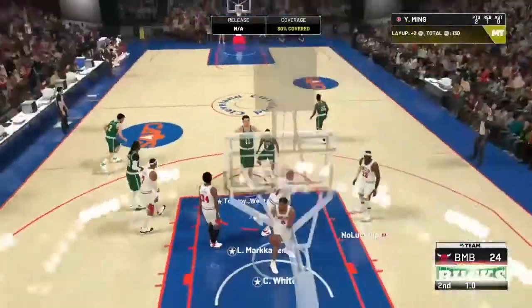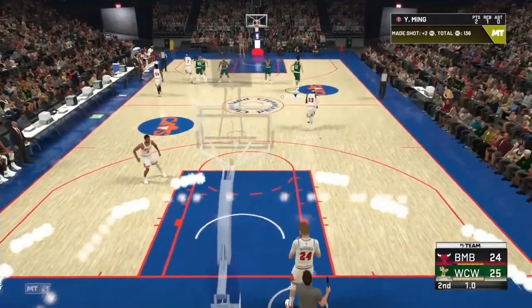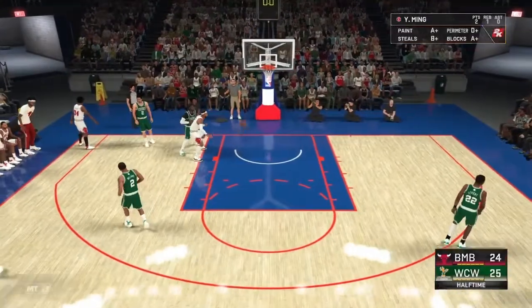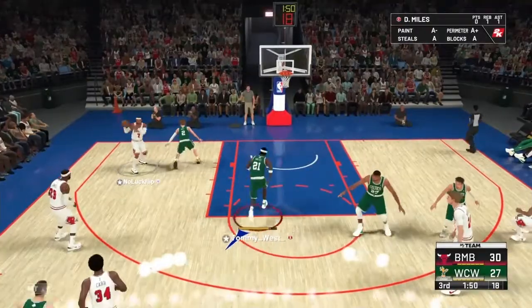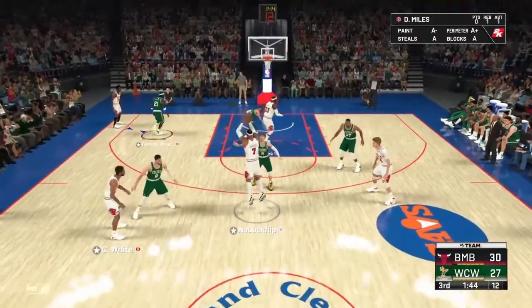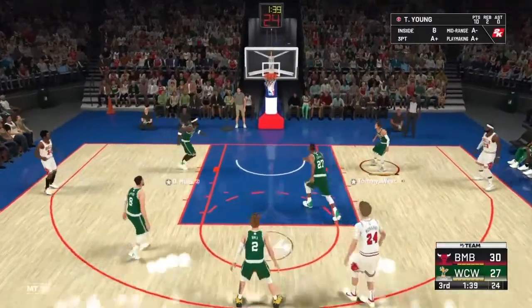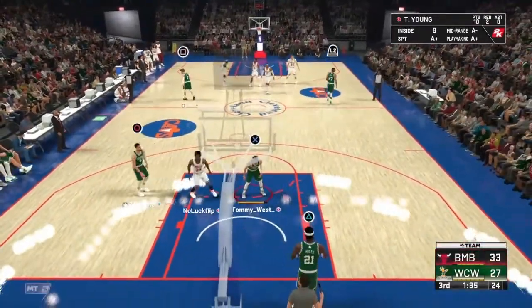Short jumper. Yao Ming with the board and the hook put back — we are up by one with one second left in the half. Throws up a prayer but God's not listening. Into the third, down by three again. Carmelo Anthony at the top of the key greens that — we're down six.